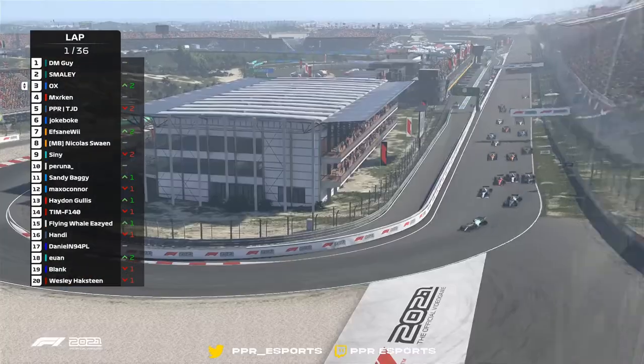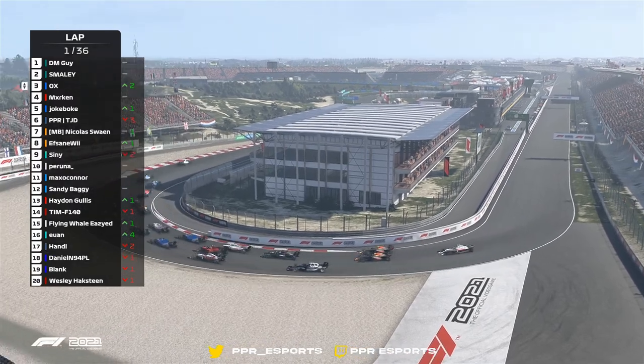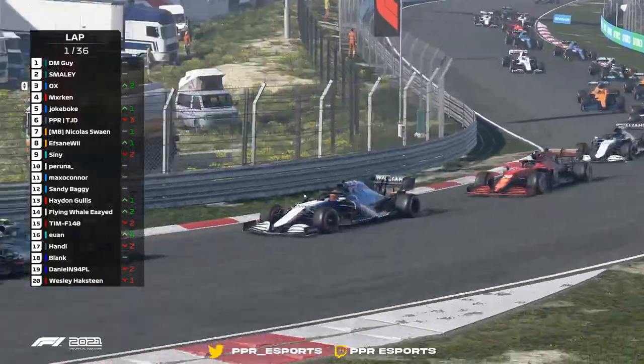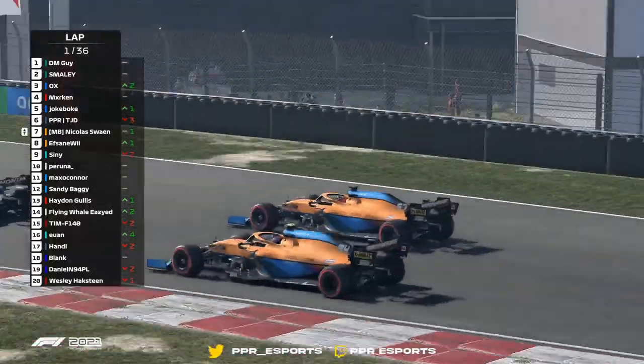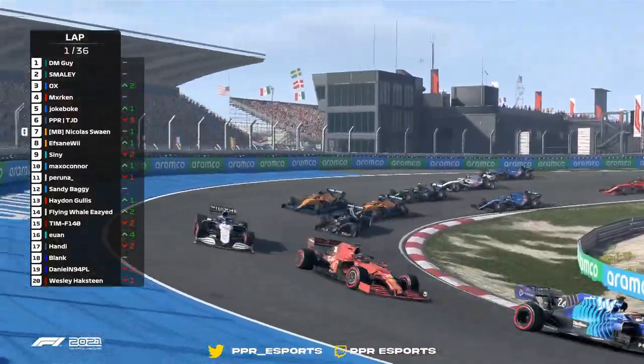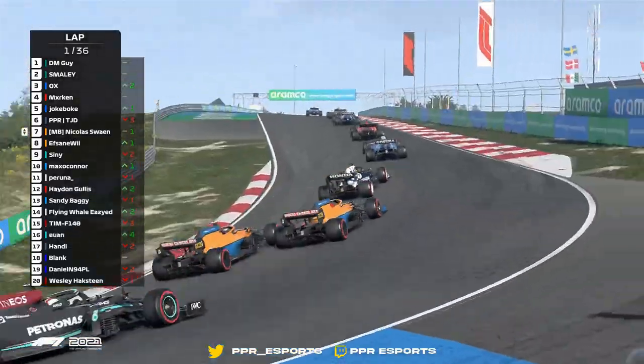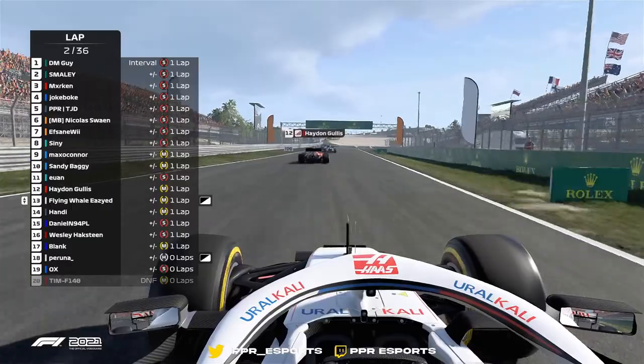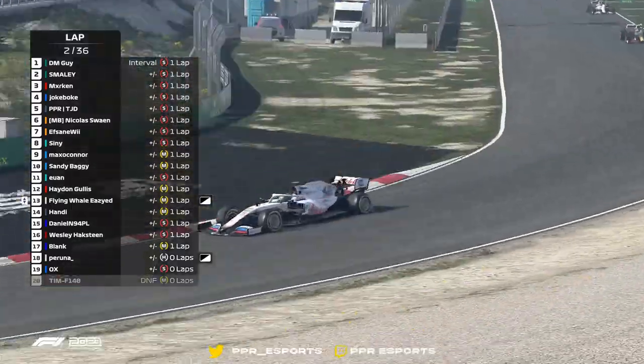Williams behind as well, just getting into the first corner. Loads, absolutely tons of dust kicking up this time round, which isn't going to be helping the visibility at all for the drivers further down the field. We've got the two McLarens vying for position there in 7th and 8th, just keeping an eye on the field — so difficult to keep track of where everyone is on a tiny little map.